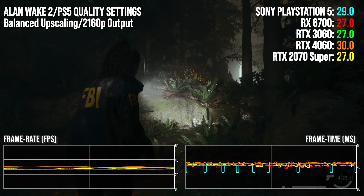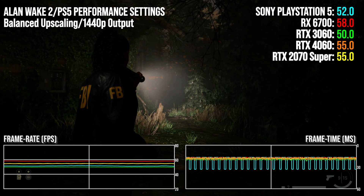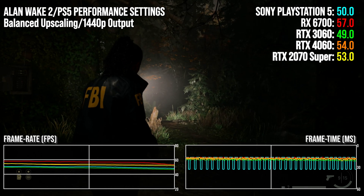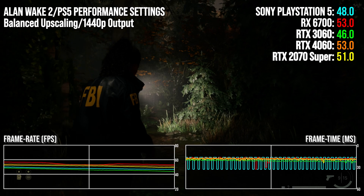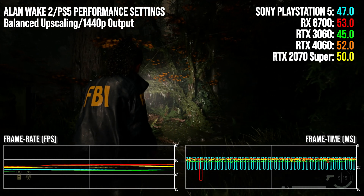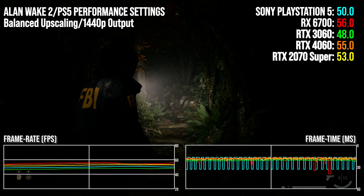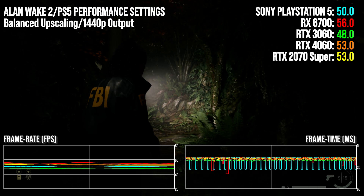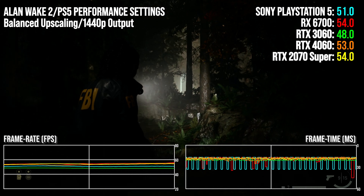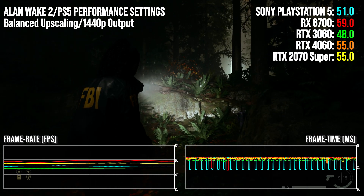Things shift when we move to Alan Wake 2's performance mode targeting 60 frames per second. Here the only card slower is the RTX 3060, which still manages 96% of the PS5's throughput. The RX 6700 delivers the highest performance with a circa 11-point lead over PS5, and it can be argued it's in a class beyond the 60-level Nvidia offerings. The 4060 is next, about 7% ahead of the console.